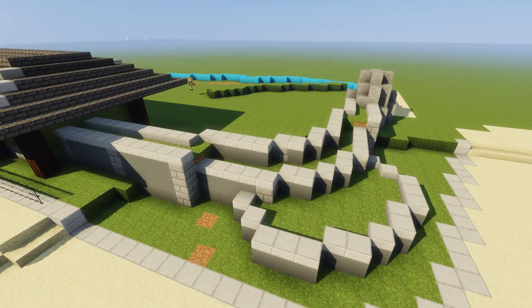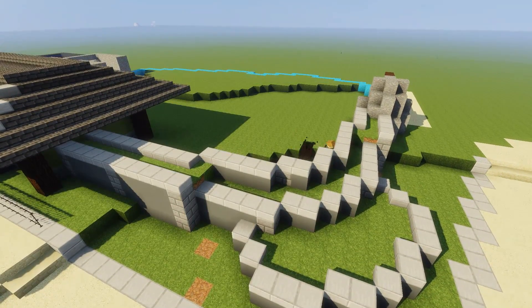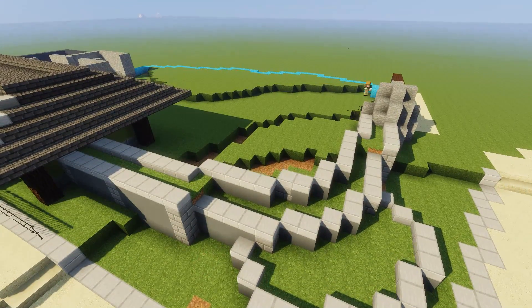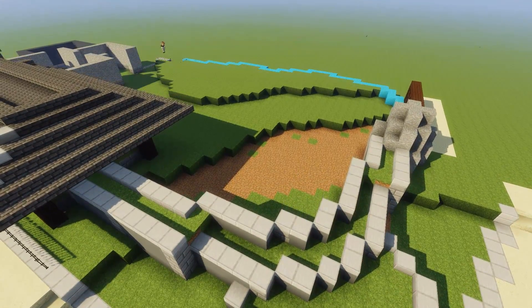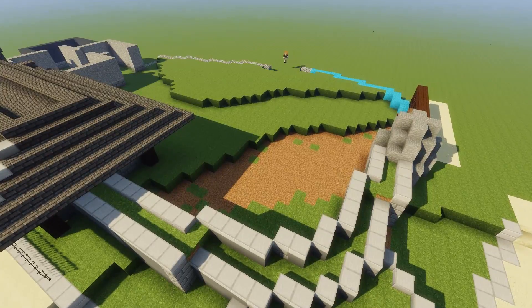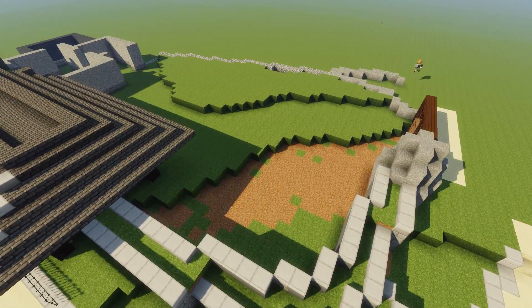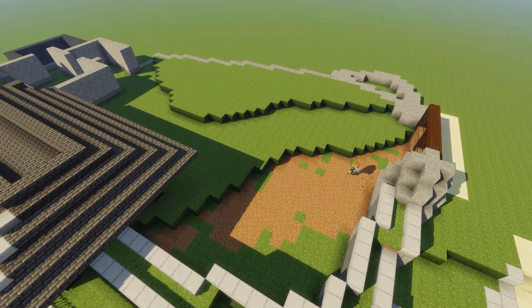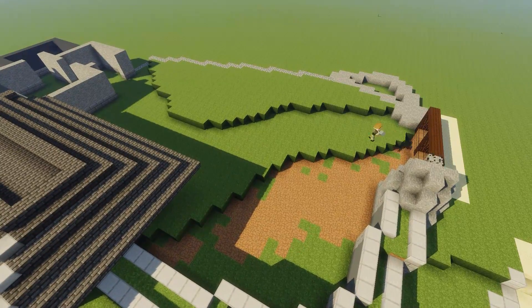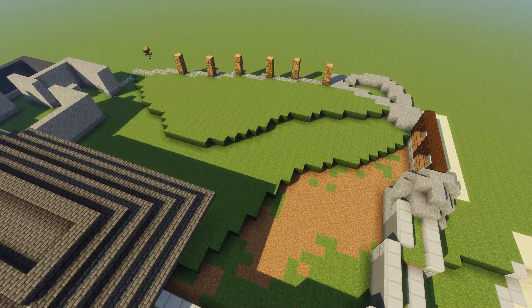I'm rambling a lot about planters, which is a bit odd but also very me. As for the terrain of this exhibit, it's pretty flat overall. Especially for a more wetlands build, it makes sense that the terrain would be flatter — it's not going to be super hilly or anything like that.